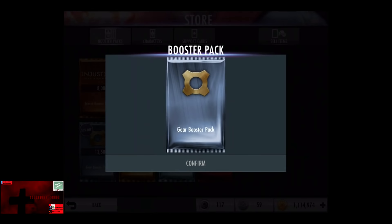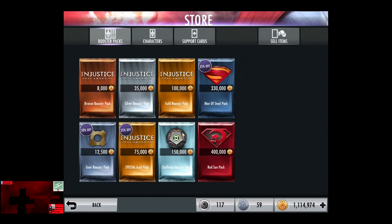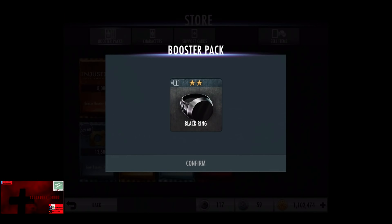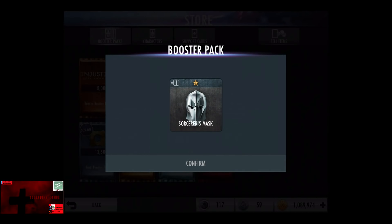In the fourth gear booster pack we receive a black ring. I can't remember if I have that or not, I'm pretty sure I do. In the fifth gear booster pack we have inside a second black ring, so I didn't have it before, I sure as hell do now. In the sixth gear booster pack we have a Sorcerer's Mask, which is a very terrible one.